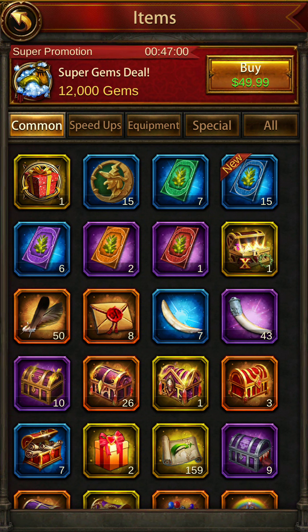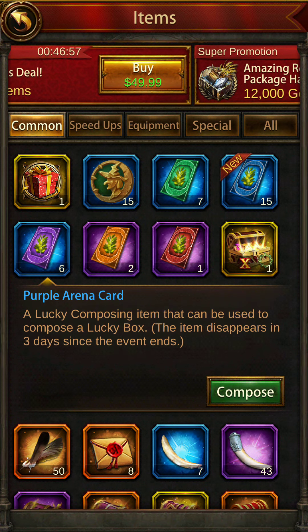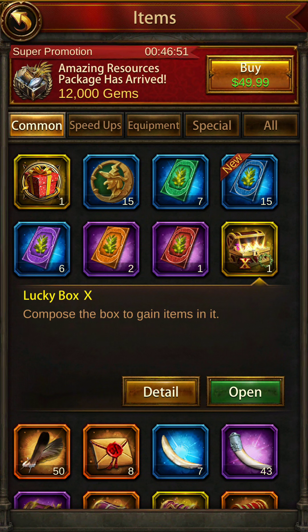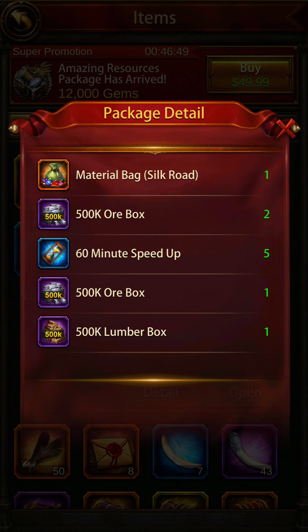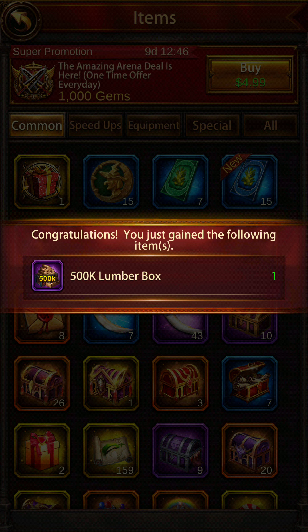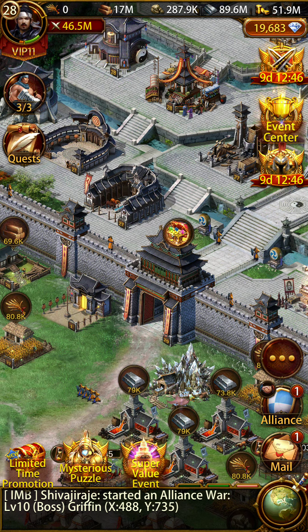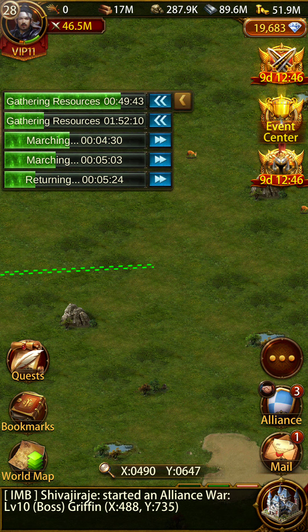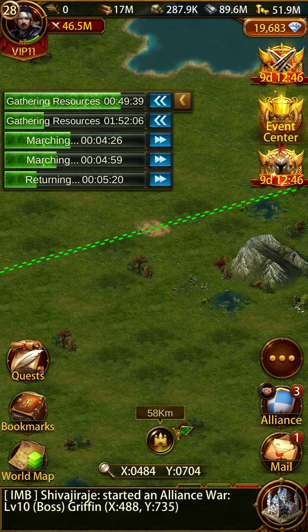The last box is Box 10 — the combination is purple, orange, and red. Box 10 gives you a material bag, 1,000,000 ore (which is 500,000 times two), 5 hours of speed ups, 500,000 ore box, and 500,000 lumber box. Opening it — I got lumber, half a million lumber. Here's the beauty: the lucky box rewards are all random.